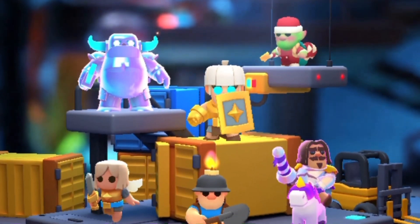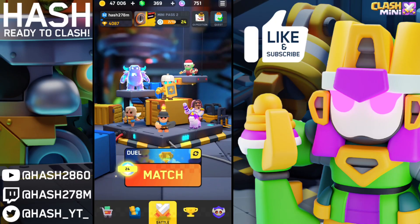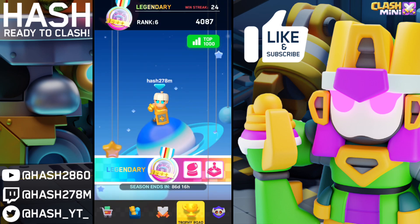Our win conditions with this deck are the Pekka and the Battle Healer, and the others are the support minis. If you want to change something, swapping the Spear Goblin or the Penance for the Wizard or Ice Wizard is a solid choice. For now I'm just gonna play like this — we are so close to hitting 4100 trophies, let's find out if we can do it.